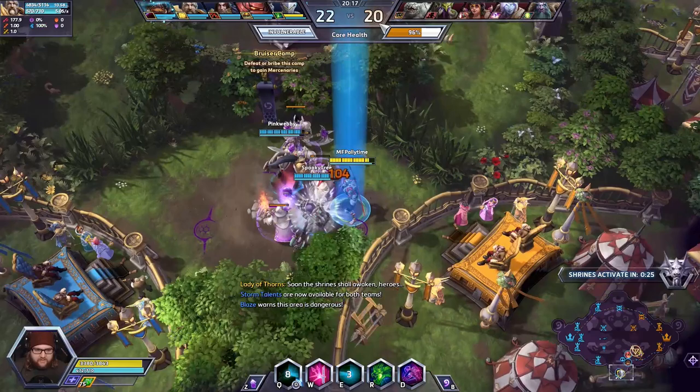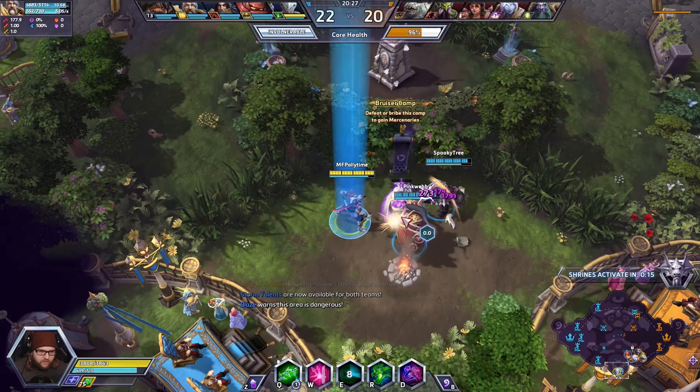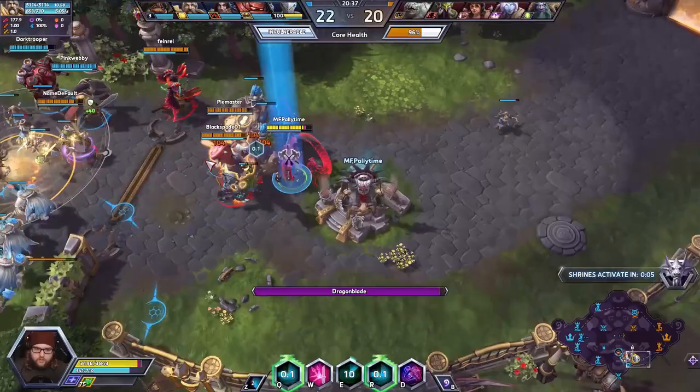I didn't go for the piercing shurikens because I saw an opportunity to get a lot of value out of my ult immediately in front of me — I made a snap decision. If you get piercing shurikens you're obviously going to be able to do more AoE damage, but it's not going to be easy to proc Shingen on that. That's still going to be hard.